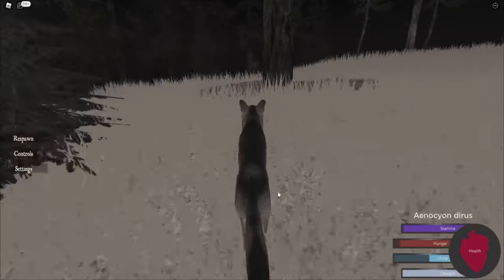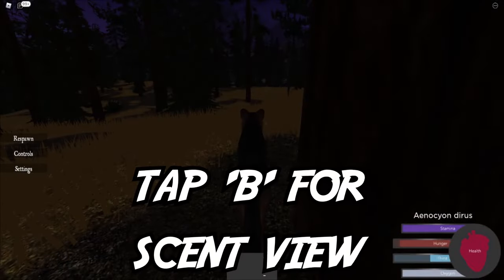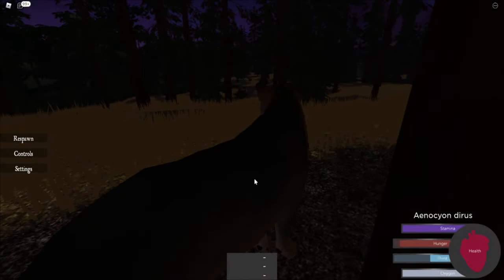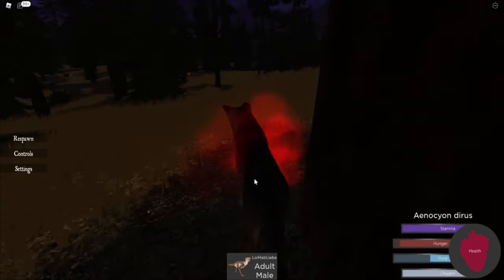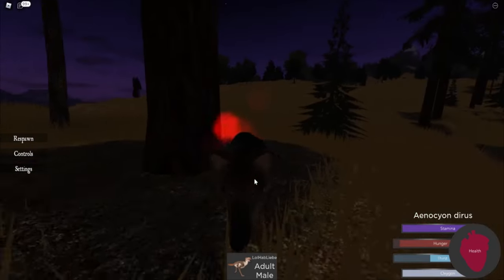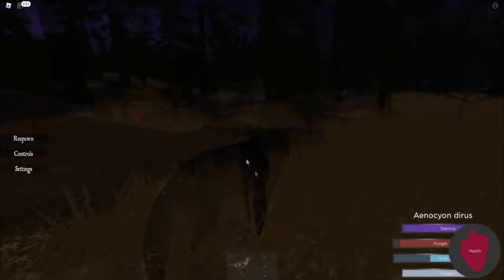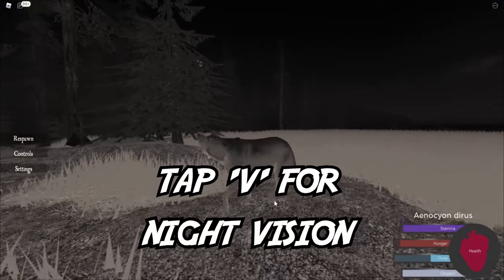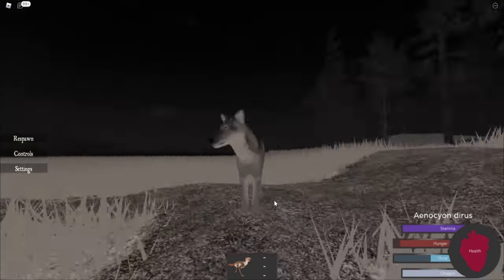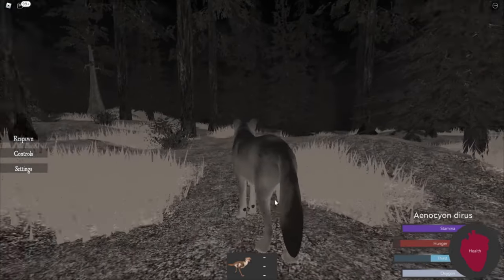At this point, your wolf is probably getting a bit hungry. To hunt down some prey, tap the B key to go into scent view. If there's anything around, some particle effects should show up. Go up to the particles to see what you're smelling. Remember that if you start to run, you'll go out of scent view, so if you're trying to follow a scent, keep in a trot or a walk. If it's night time, press V to go into night vision. It is quite hard to see the scent particles in this mode, so I'd recommend turning it off when you're trying to follow a scent.